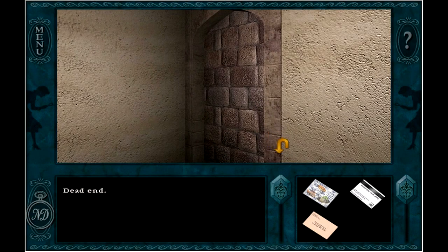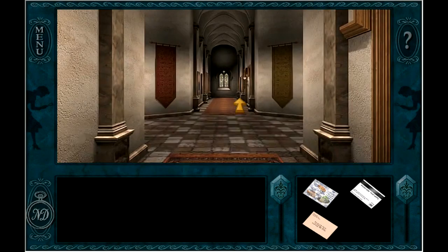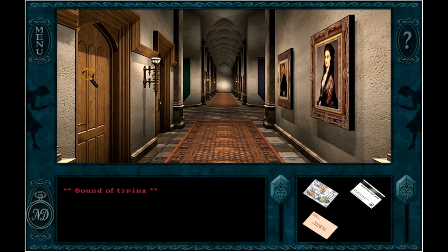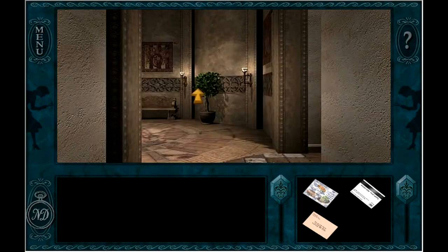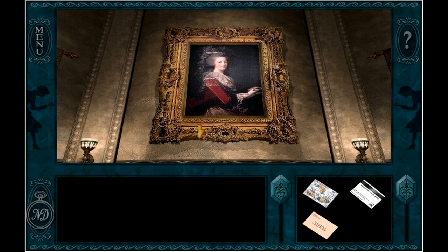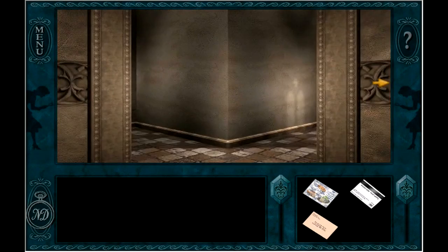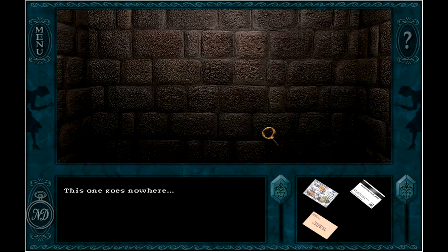I remember as a kid always getting lost — even though now that we play it today, this is an extremely simple layout. We just always got lost as kids. I love this little place. This always creeped me out. You know what was really creepy? Let's take a look at this real quick — the dead end here. It's such an ominous-looking hallway. There's Marie Antoinette, of course. This just feels out of place creepy. This one goes nowhere.